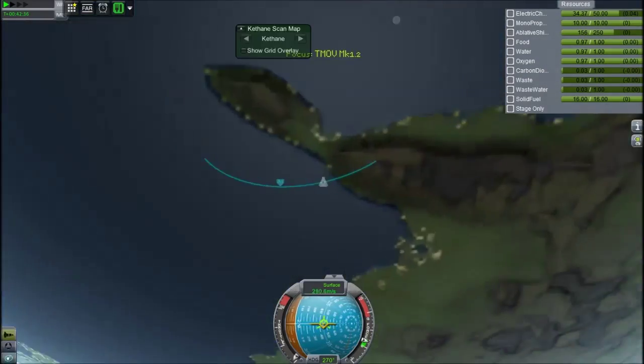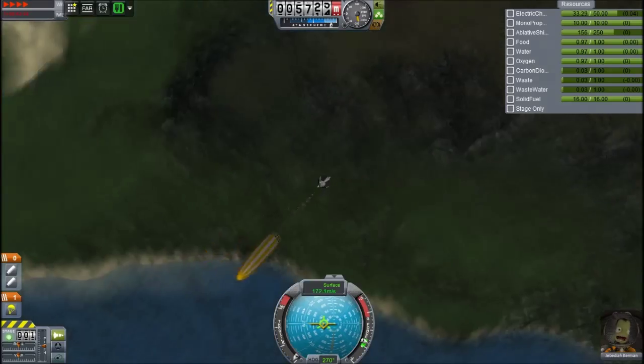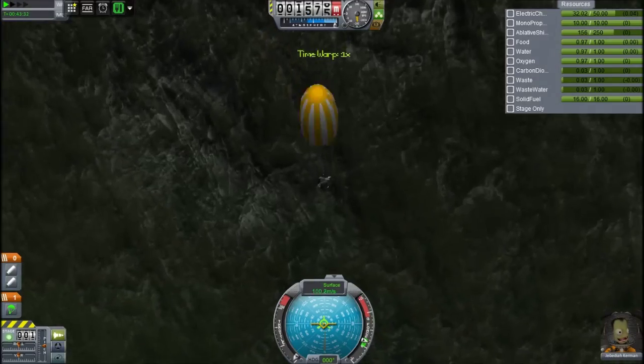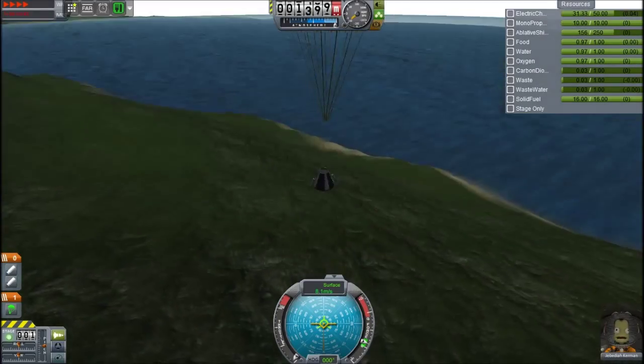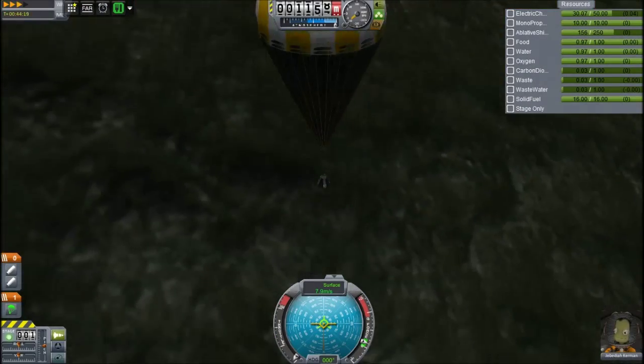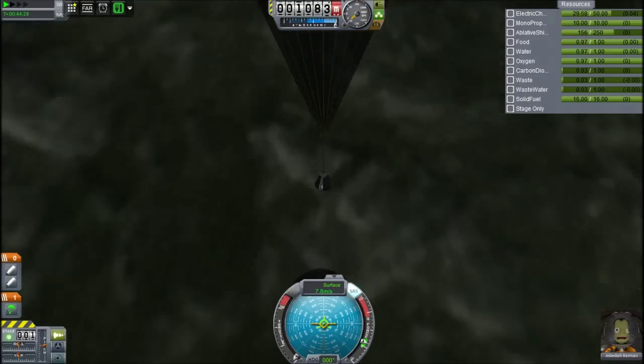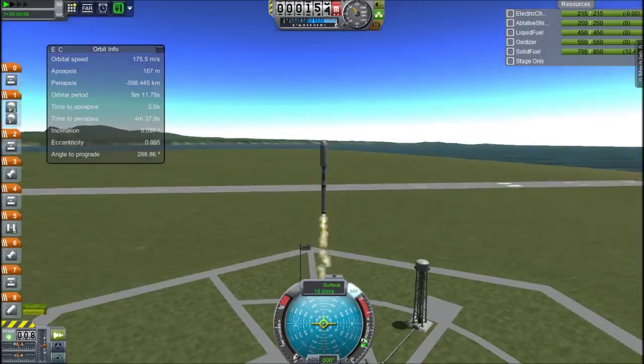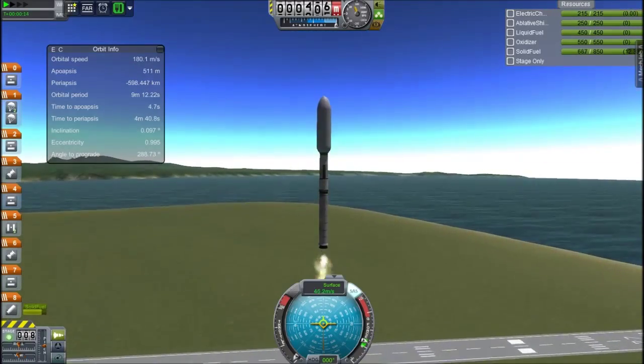I'm landing in this huge crater that they've also asked me to research, but it turns out that isn't highlands, that is shore. So I don't get any data from it because I've already looked at the shores. The shores were blasted up the mountains when whatever formed that crater happened - one of the new asteroids obviously hit and just flung shore all over the mountains. So now this just counts as shore. A tacky crossfade later, and let's go to the moon.